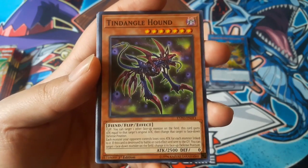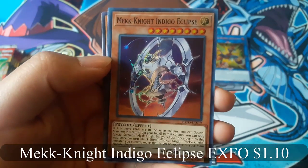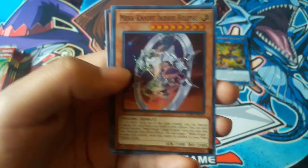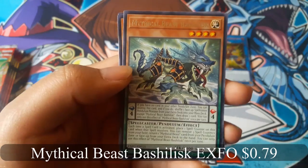Ten Dangle Hound. Mech Knight Indigo Eclipse for a super rare. And Mythical Beast Ballast for a rare.